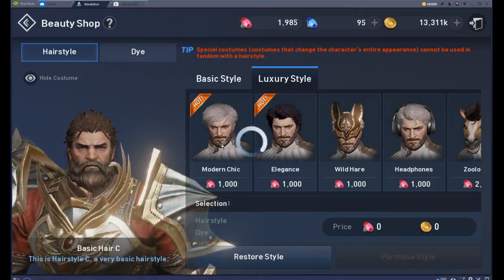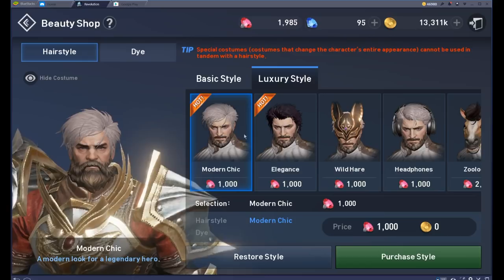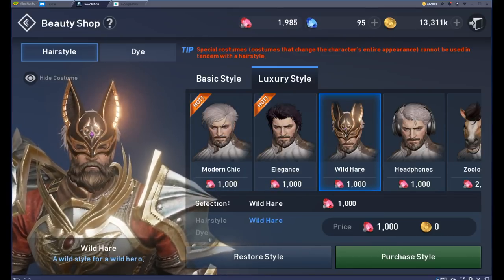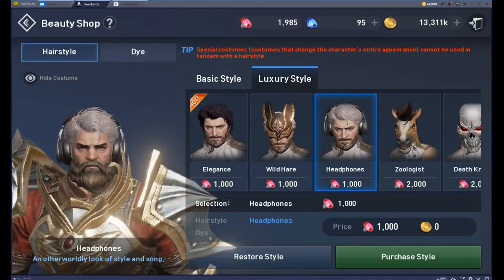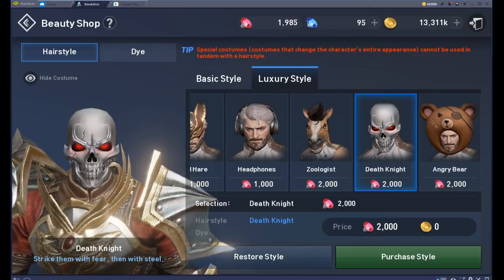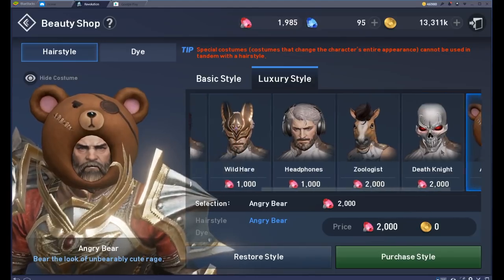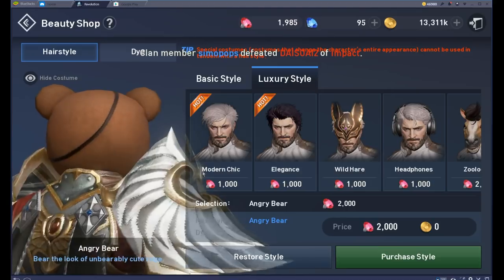You can pick up different styles - hairstyles and more than just a hairstyle. You can go with a simple hair color or a pretty different mask. You want a horse head? There you go - you would be surprised how popular the horse head is. The Death Knight is a very cool look as well. Angry Bear was my second choice.